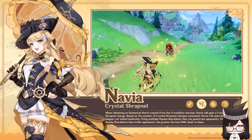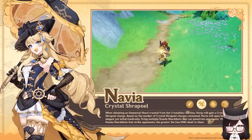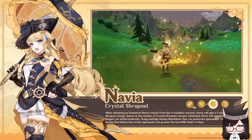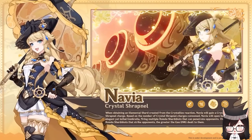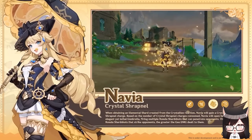For a short time after using her skill, Navia will gain a Geo infusion on her weapon which cannot be overridden. Navia's elemental burst initiates a bombardment on enemies which periodically deals AoE Geo damage. Every time an enemy is hit by the bombs, she gains a crystal shrapnel for her elemental skill.